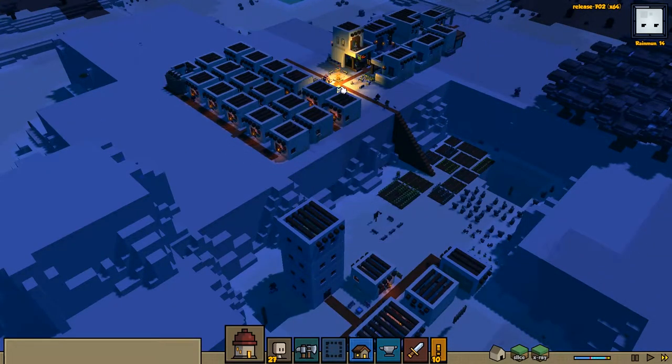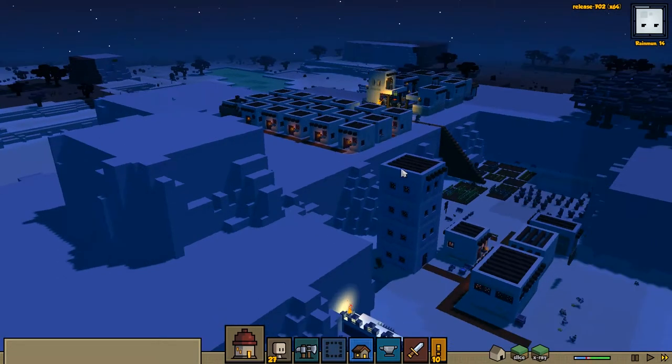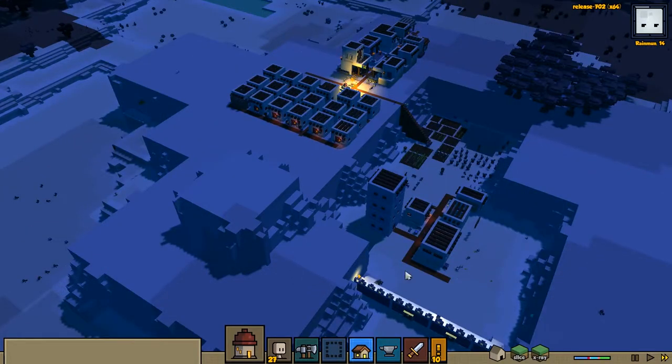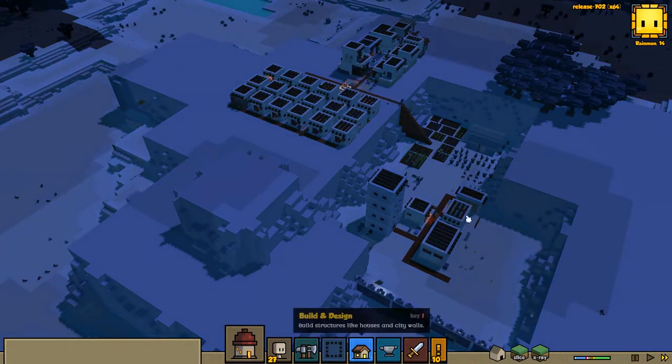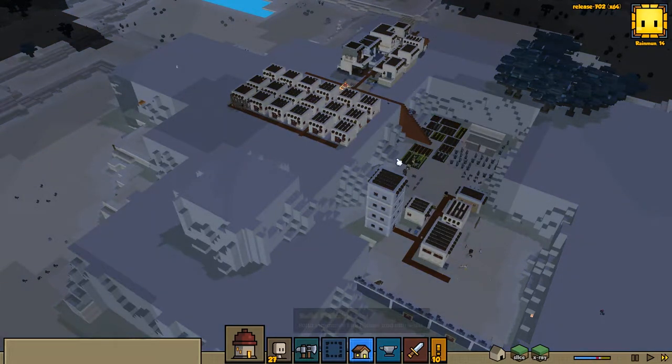I'm hoping that once these fires go off that will improve it slightly, but I don't know that it will. This episode will be recorded as is, but it's quite difficult to watch. We now have 27 hearthlings, which is a lot for the CPU to render, and all of these little buildings are proving to be quite problematic.